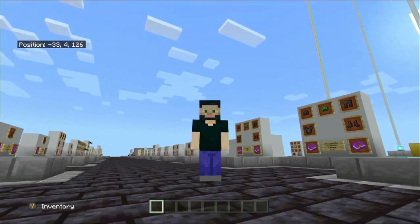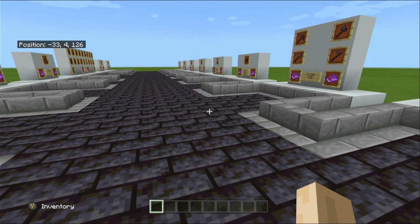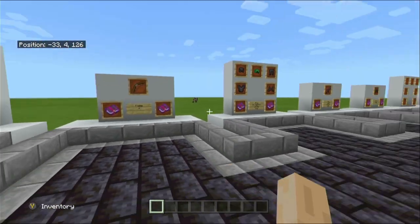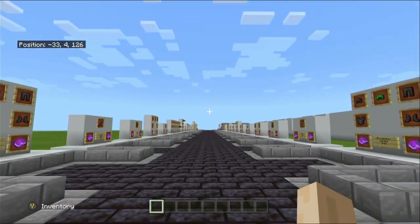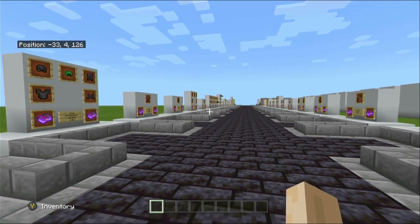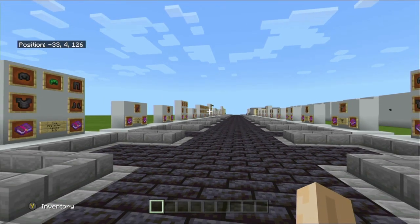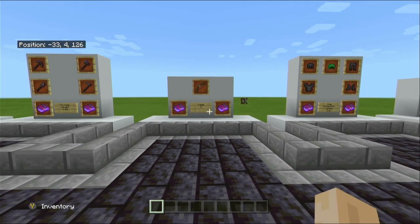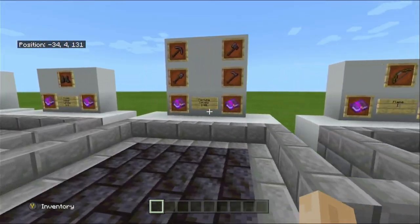Hello and welcome to another tutorial with me, Punkimowundi. Today we are continuing the A to Z of enchantments. Don't forget, if you haven't already done so, check out my previous videos on the enchantments. We start off with the basics of enchantments, then we start going through the A to Z. We are currently up to Flame 1, and today's episode we move on to Fortune.